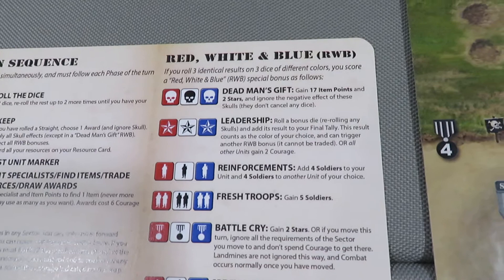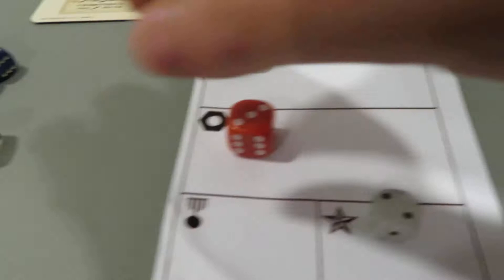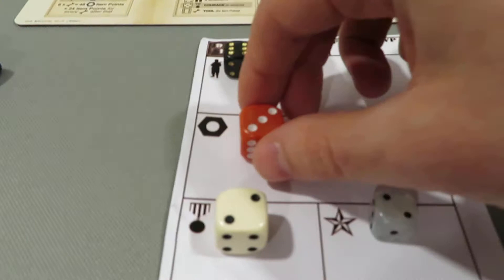We got our five - two courage, that's actually a perfect roll. Let's resolve this. Don't forget when we get that combination we get an extra man from the veteran, so up to six. Now let's resolve the dead man's gift: gain 17 item points and two stars. So 17 plus three is 20 - we're going shopping right away to pick up a really cool item. We also get three left over so we're going in with 23. Two fives resolve to two courage, and the six gives us a tool.